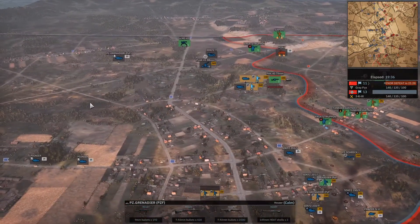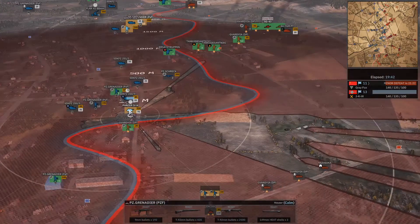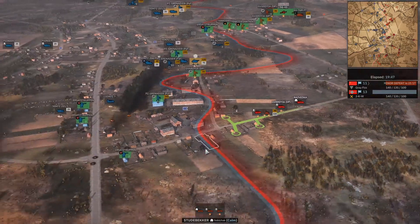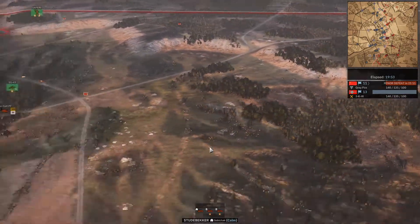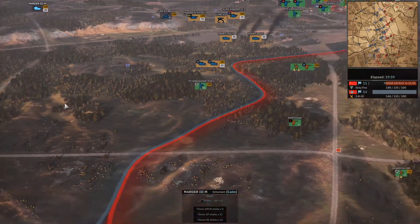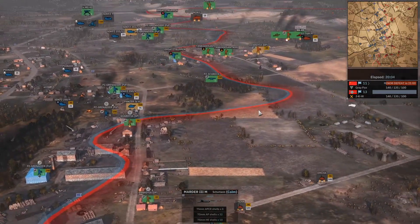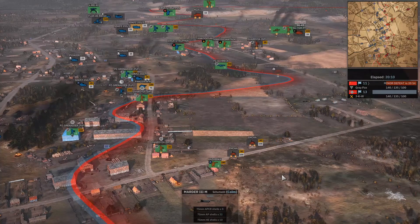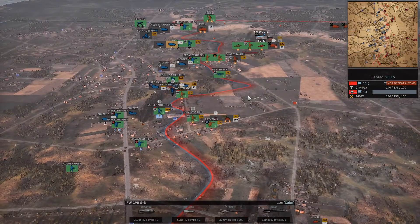I feel like Grey Fox could make a pretty effective push up north — that should probably be his next best bet once he gets kicked out of the town. It seems like that's what he's doing as he gets those SU-76s. There's a minor missed opportunity — there should have been some artillery placed to interdict from JKW's side, especially as the bottom has quieted down.